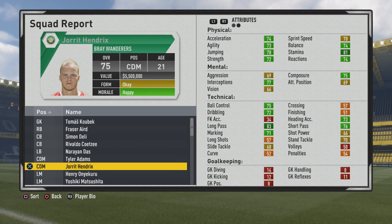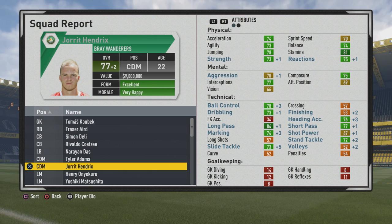Decent physical stats from the start. The pace is not too bad. Agility and balance are pretty solid — 78 jumping, 81 stamina stands out. Not too bad the 72 strength and 74 reactions either. Mentally, interceptions are good at the 77 mark, and technically ball control and dribbling are pretty solid. The passing is very good, especially the 83 long pass, 76 short pass, and 73 heading accuracy, along with 71 marking.